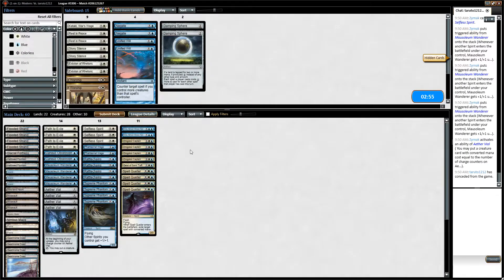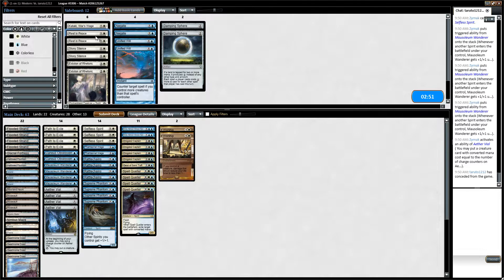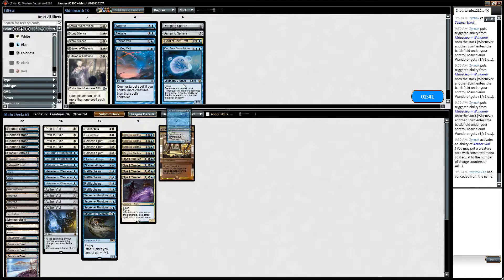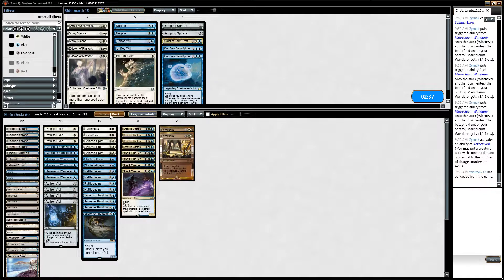Attack him for a million in the air and win the game. Worship and Rest in Pieces, and that should be good. Geist of St. Traft — not good against what he's got going on. I could probably trim the Kira's end of path. This seems mostly like a race.